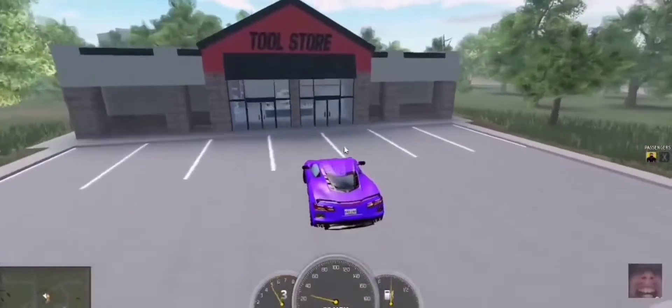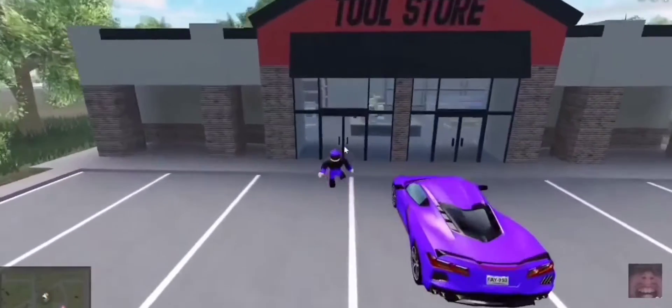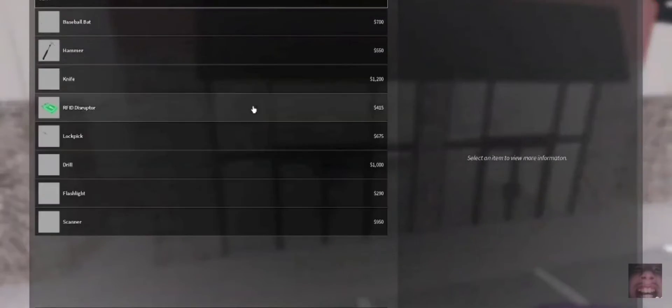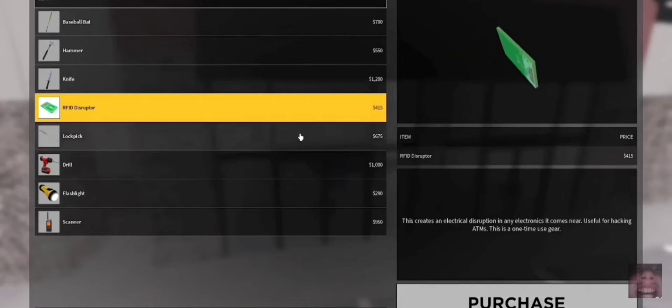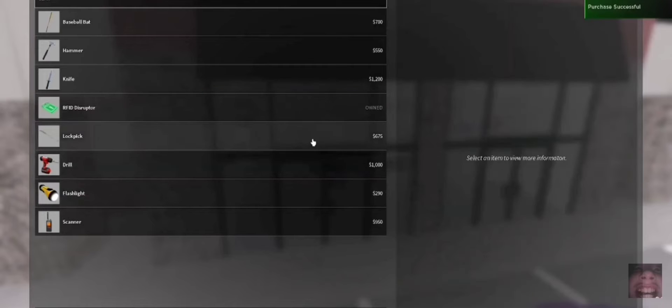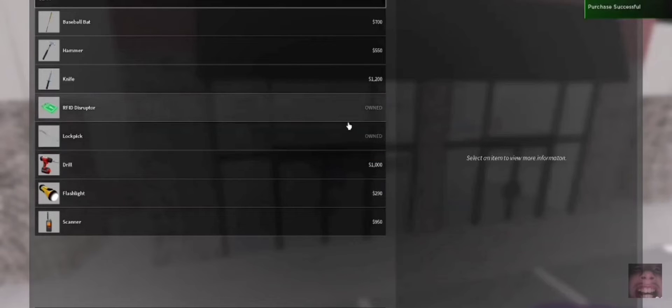If you guys wanna know where to get the lockpick, it's right here at the tool store. Purchase, please. Okay, thank you. And here's the lockpick.